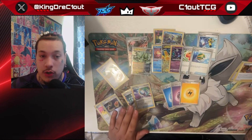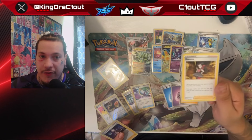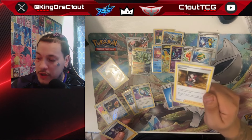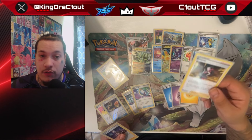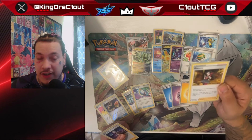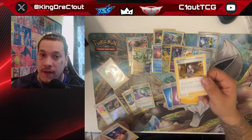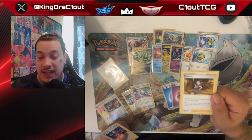Besides the four Colress's Experiments we run, we also have one form of disruption: Roxanne. You can only use it once your opponent has three or fewer prize cards remaining, but it makes both players shuffle their hands into their decks. You draw six cards, but they only draw two — a very good comeback and late game disruption card.